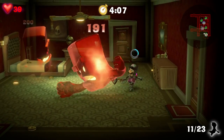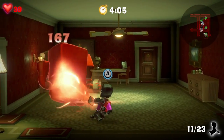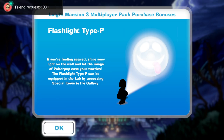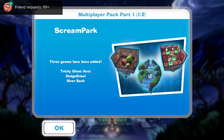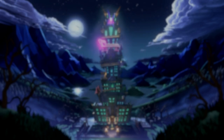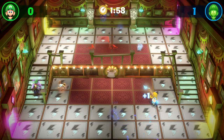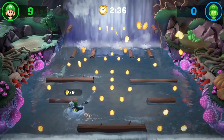If that's not enough for you, buying the DLC also includes a cool little bonus which gives you access to a special in-game flashlight that projects a little silhouette of the adorable polterpup whenever you flash it. The new Scream Park mini games include Tricky Ghost Hunt, Dodge Brawl, and River Bank.